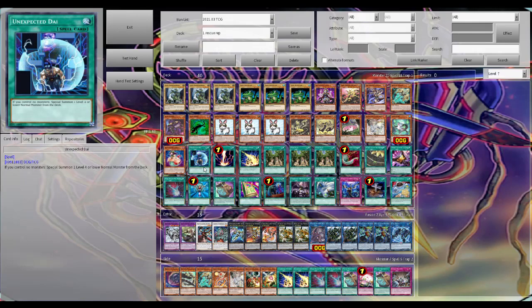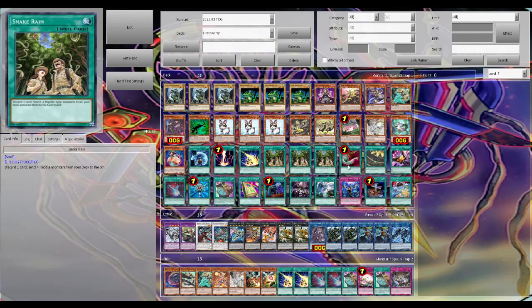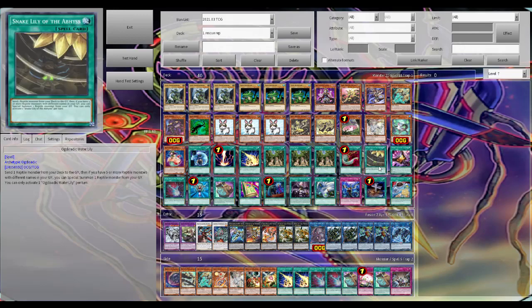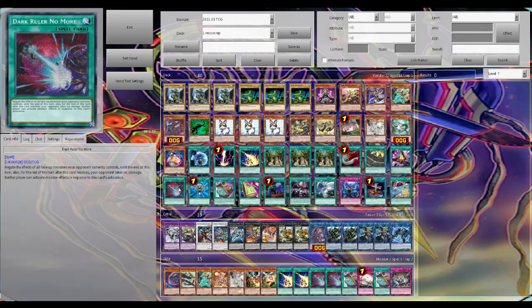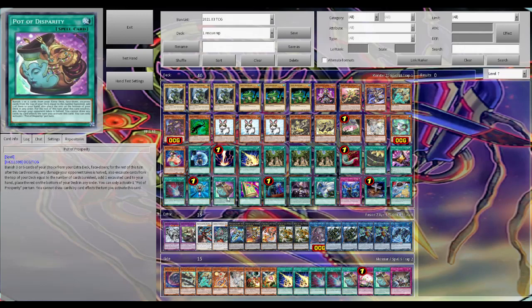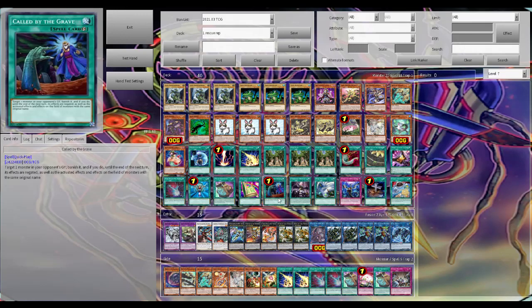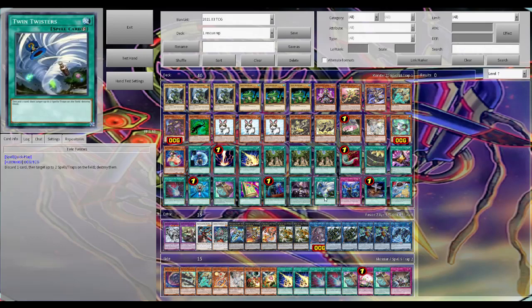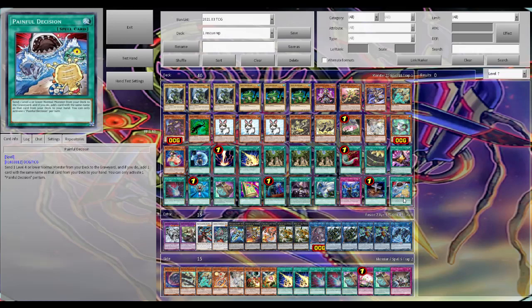For the spells and traps we have one Unexpected Dai, one Red Reboot, one Lightning Storm, triple Snake Rain, one Harpie's Feather Duster, one Snake Lily of the Abyss, triple Tactic Talents, one Dark Ruler No More, one Monster Reborn, one Disparity, one Toon Table of Contents, one Called by the Grave, one Forbidden Droplet, one Twin Twisters, one Impermanence, one Foolish Burial, and one Painful Choice.